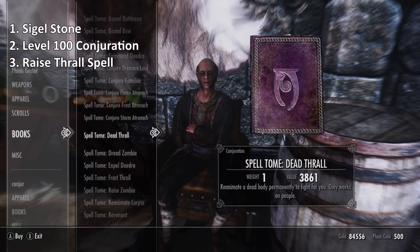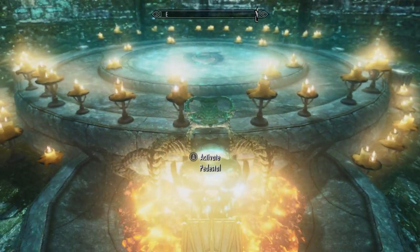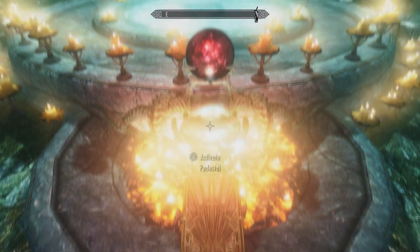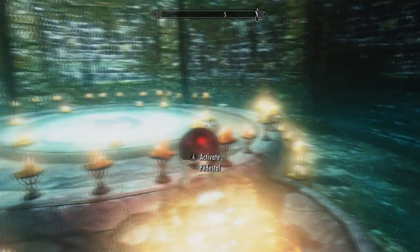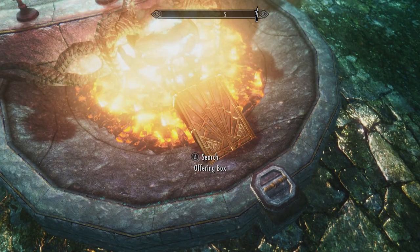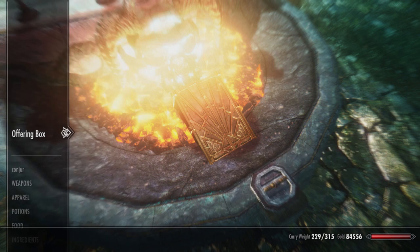Once you're done, come back to the Atronach Forge and place the sigil stone inside the plinth right in front of the forge. This will empower the forge so you can summon forth things from Oblivion. Just below this you'll see an offering box — we now need to get three ingredients to put inside it in order to summon a Daedra. Don't worry, these ingredients are really easy to find.